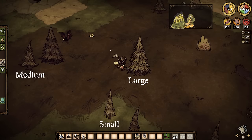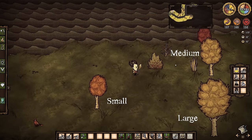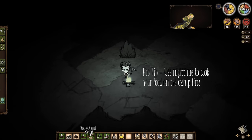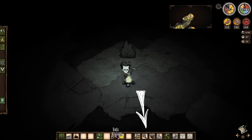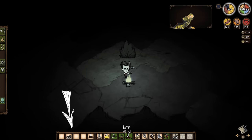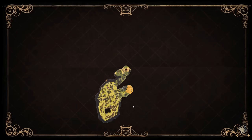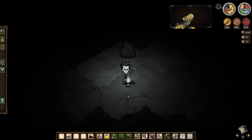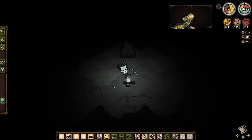Note that evergreen and birchnut trees come in different sizes, and it's usually best to chop down the biggest versions to get maximum secondary drops such as pinecones and birchnut seeds. I personally like to keep my critical survival materials on the right-hand side of my main inventory hotbar so I can quickly check my quantities while keeping the left side free for equippable items. As you go throughout the game, it's a good idea to never leave base with less than 20 each of grass and twigs, a full stack of 20 logs, and at least 10 flint.